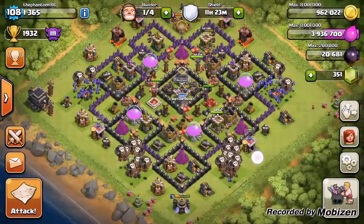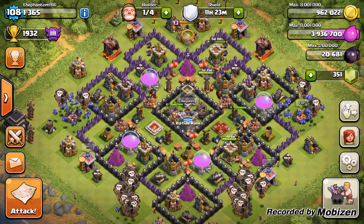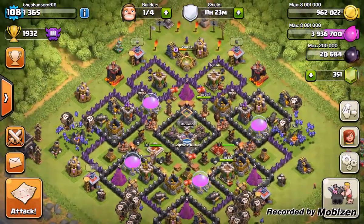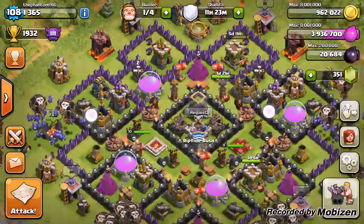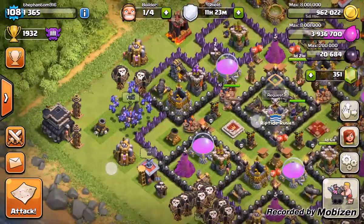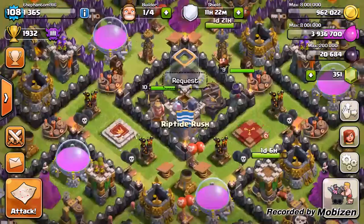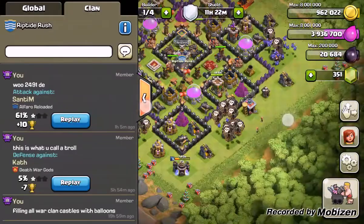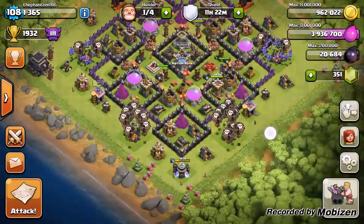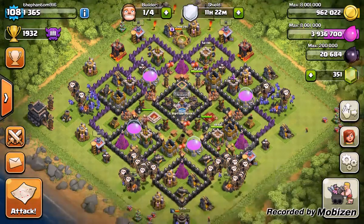I've been upgrading a lot of stuff lately. I don't have enough elixir to upgrade my last dark elixir drill to level 6. I've been upgrading my archer towers — these two right here — and my teslas. In my last Clash of Clans video I only had level 4 teslas, but now I have level 7, level 6, and one going to level 6. My x-bows are all level 3 now. For troops, I've been upgrading my minions and trying to get level 5, because they are really strong.